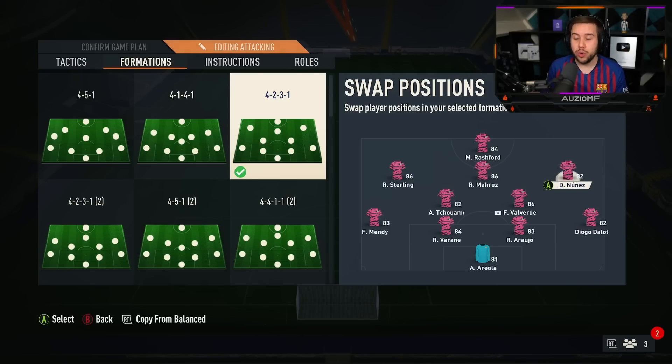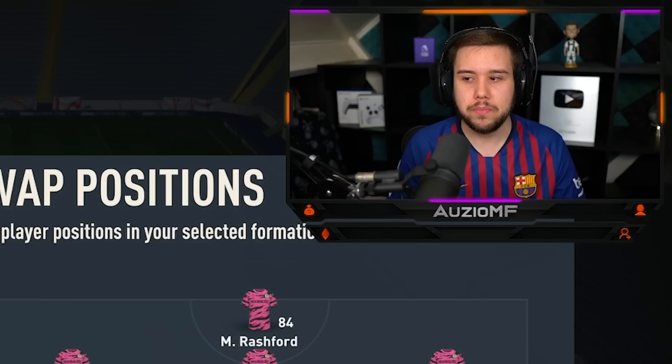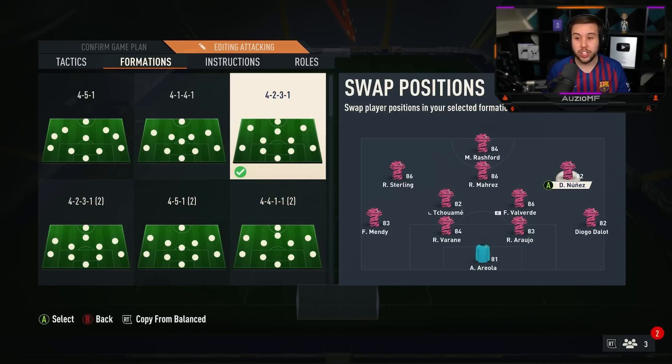For your wingers — your left CAM and right CAM — there are two ways to go. You can have one player as a target man: Darwin Nunez is really good at heading, he's tall, wins those 50-50s, and is a nice outlet under pressure. On the other side, a really agile, really fast player — Sterling is kind of underrated this year, he feels so good on the ball and is super fast. The other option is just having two straight-up wingers, like Sterling on one side and Anthony on the other — Anthony in this game is disgusting.